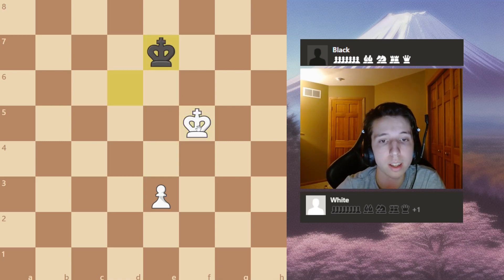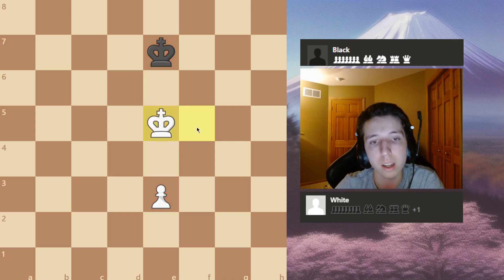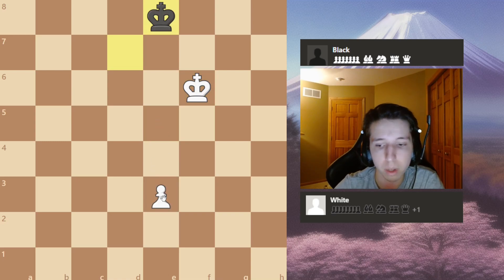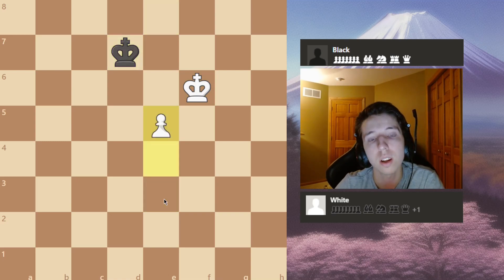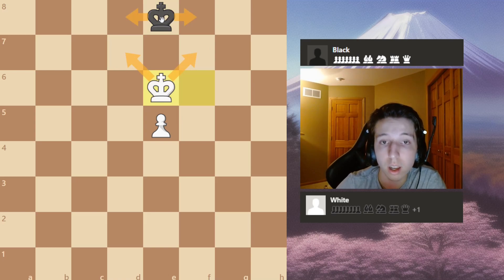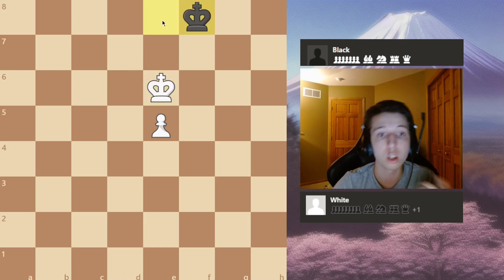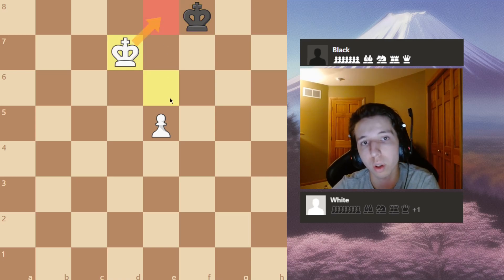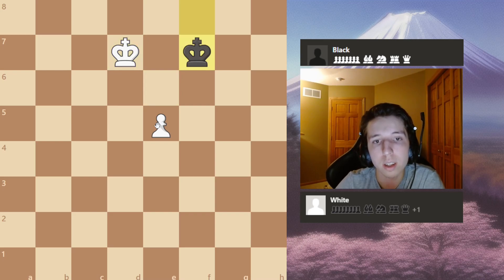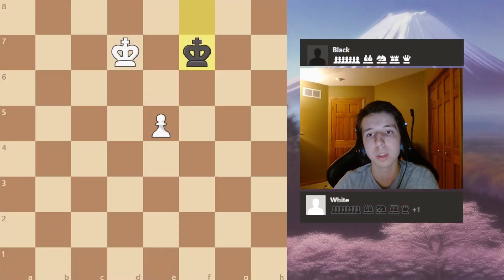They try to get in front of the pawn again and you simply regain king opposition. You shoulder them, they try to get in front of the pawn, but now you can push the pawn twice to keep king opposition. Either way they go, you shoulder the king — if they went that way, you go the other way — and now you control the promotion square. You can simply push the pawn to promotion. That does it for the endgame section.